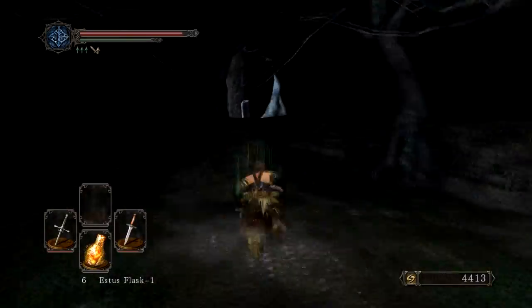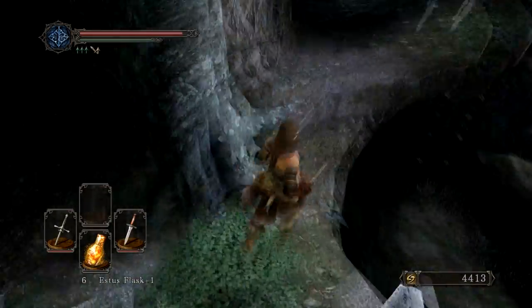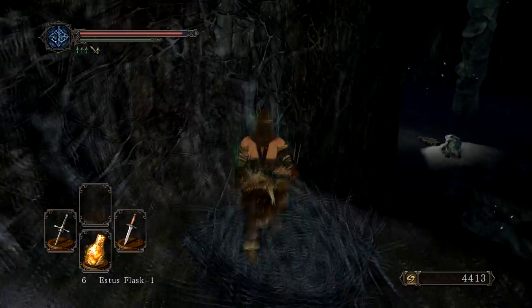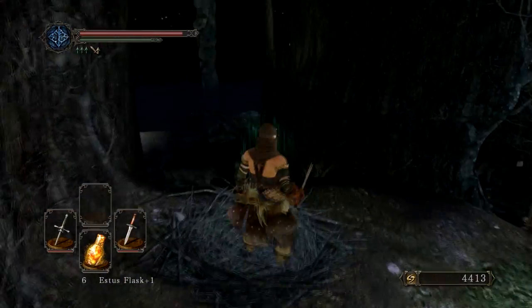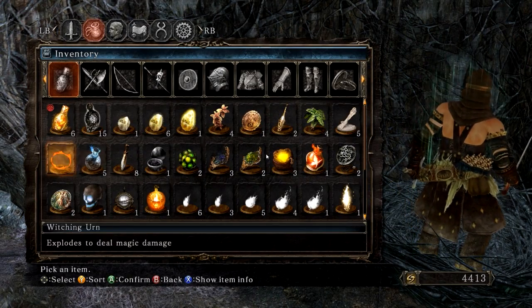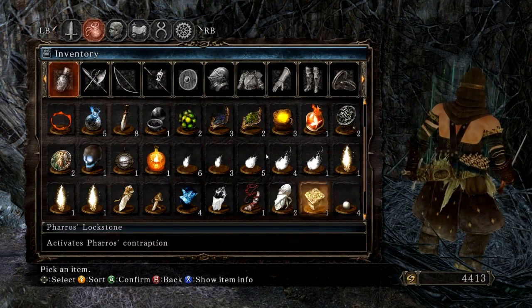It was a lot harder in the other Dark Souls games to figure out which items to trade because you basically had to look it up on the wiki. I'm going to kick that staircase down in case I want to come back here, but all you have to do is stand on this nest right here and go to your inventory and find one of your silky stones.